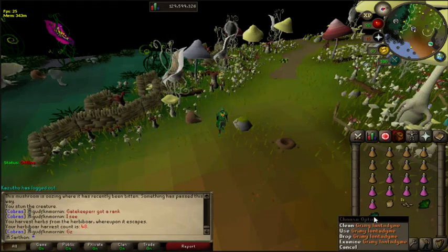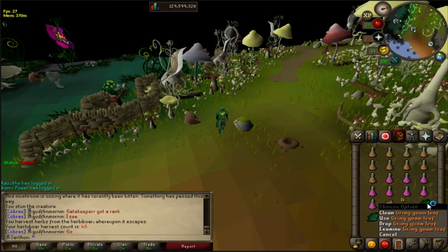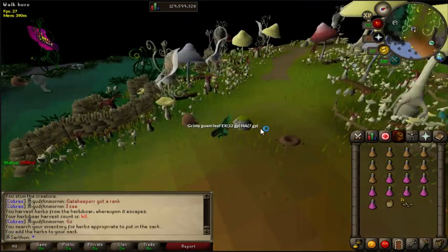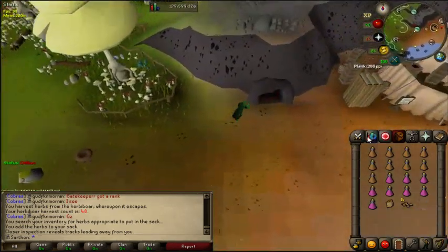We're going to pick it, and you'll see you get herbs. You'll also get numulite and fossils as well. That's really nice. This is two decent herbs. I don't keep the Guams — it's up to you what you want to keep. Then you just inspect the next rock and continue following the prints.